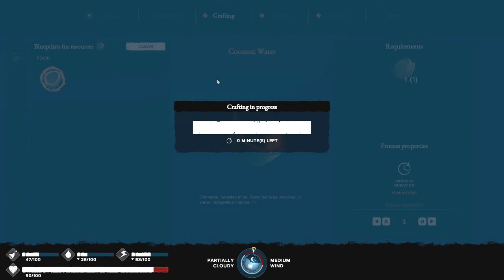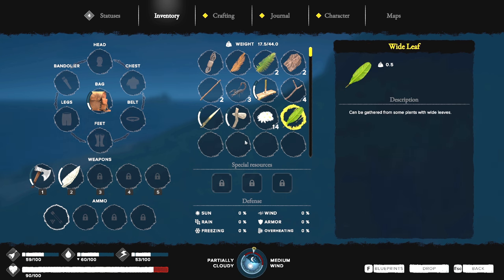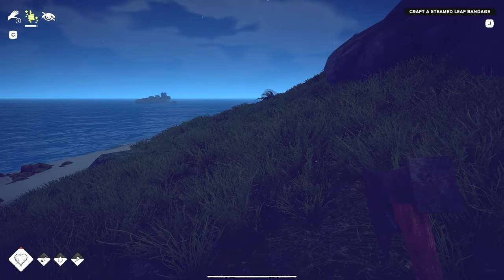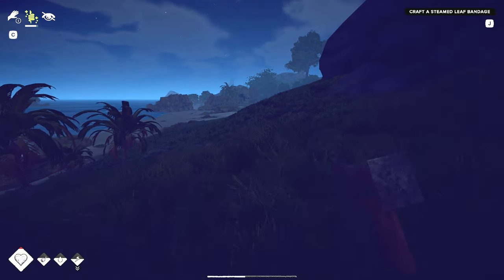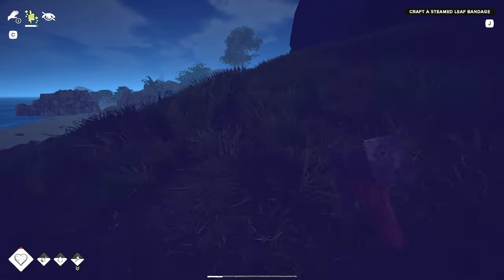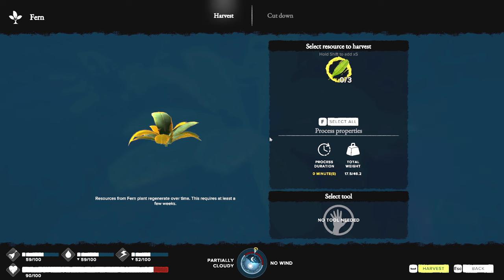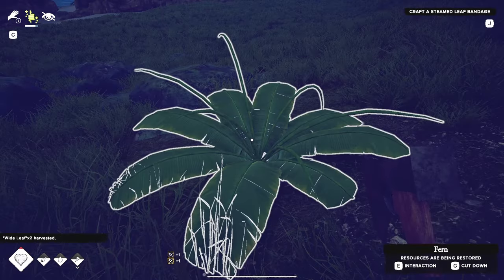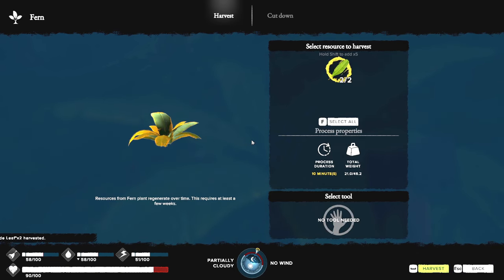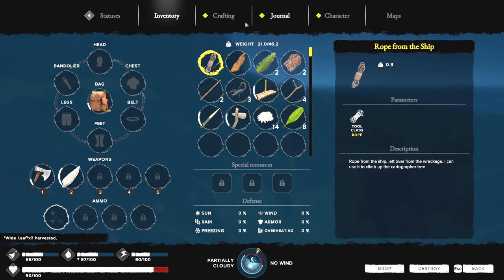We need to get some of those wide leaves — right here is the area where I was getting the flowers, and the wide leaves are right here. I'm going to take all of these so they start respawning sooner rather than later. F and spacebar. Let's make the bandage — can we make the bandage in inventory? No, you need the campfire to make a bandage. It's kind of weird for just a bandage. There are the flowers — 12 days to respawn, that's not bad.